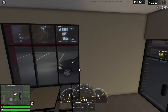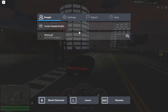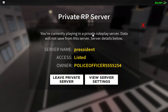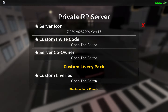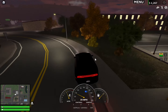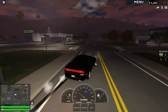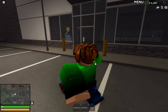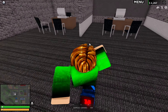Let's also check out the bank — I heard about the bank. We're gonna head over to the bank, which is right next to the fire station. This bank is sick. Let's check out the inside. Looks nice and everything.